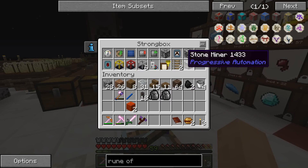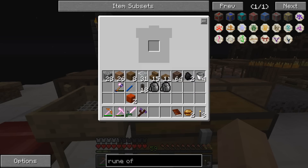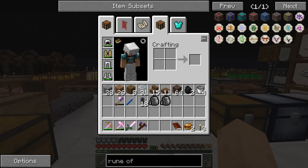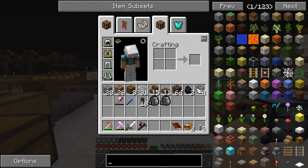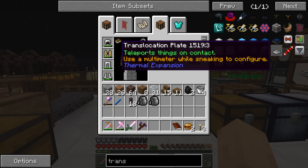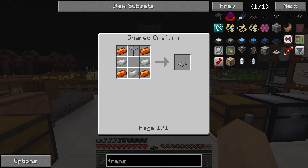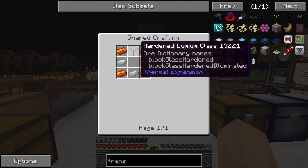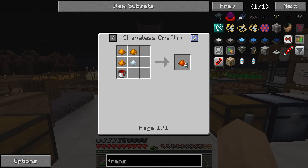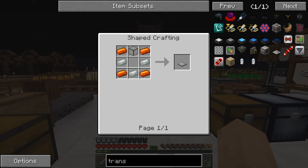I also have some heat sand here that I got from sieving, but we have a whole bunch over there from the sludge boiler. Let's talk about a way to transport around a little bit. Now, translocation plates from Thermal Expansion will teleport things on contact, and you need a multimeter while sneaking to configure. They're not that difficult to make — basically some resonant ender on a plate frame. But the plate frame is actually decently expensive with the signalum and whatnot. Signalum blend — copper and silver — not overly expensive, but just kind of a pain to make these things.